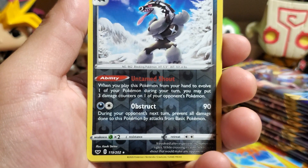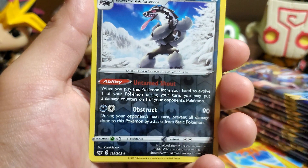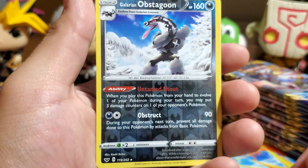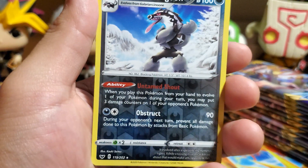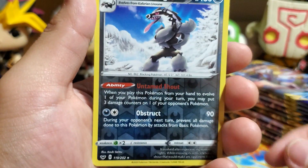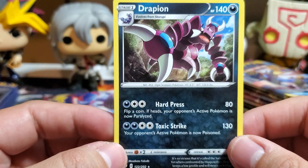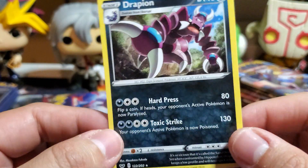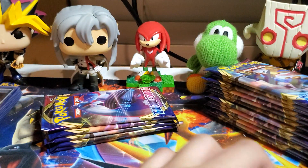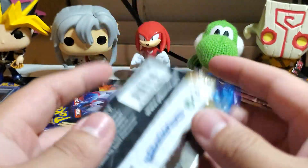This is the Galarian Obstagoon from Linoon — I think this is the KISS homage. This is the official KISS-inspired design, paying homage to the KISS band. The reverse holo isn't that great monetarily, but the art is pretty cool and the Pokémon is cool too. Drapion looks like a bad guy from Sonic the Hedgehog and Kingdom Hearts.